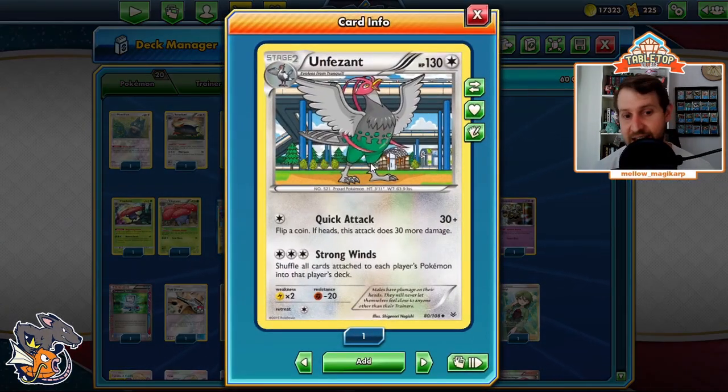We're playing Unfezant — a card I didn't know until I watched Sander play. Strong Winds costs Triple Acceleration Energy, three colorless: shuffle all cards attached to each player's Pokemon into that player's deck. Ridiculous attack. Against something like Pikarom or Turbo Dark, they vomit energy everywhere — get out the Unfezant, attach Triple Acceleration, use Strong Winds, shuffle all the energy back. Very good against Turbo decks that vomit energy everywhere.